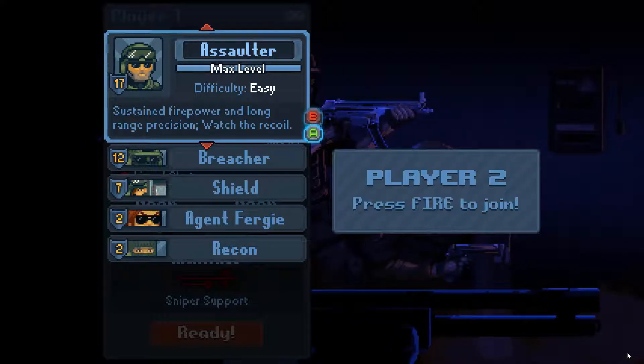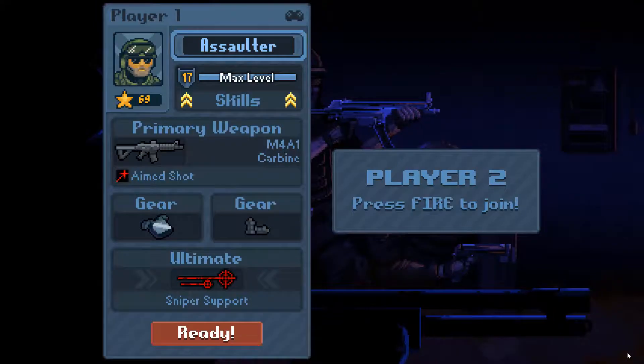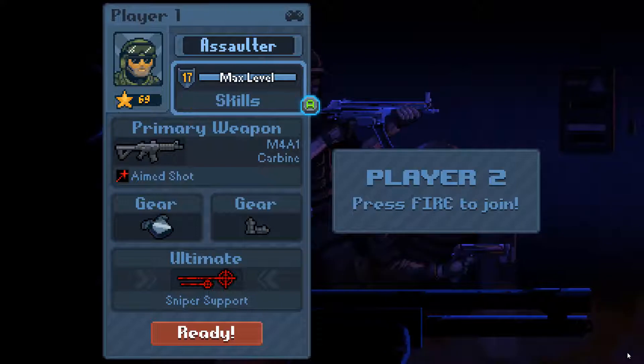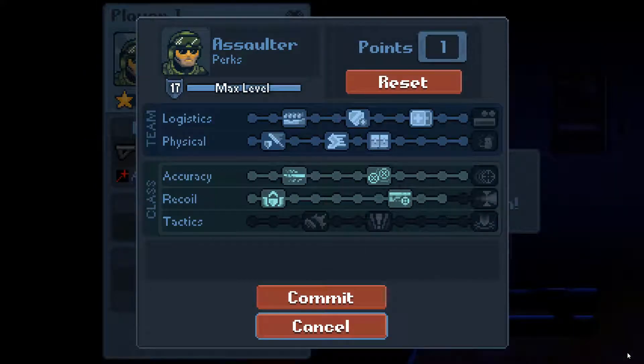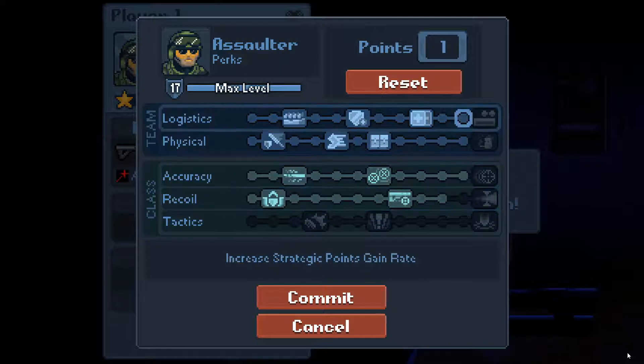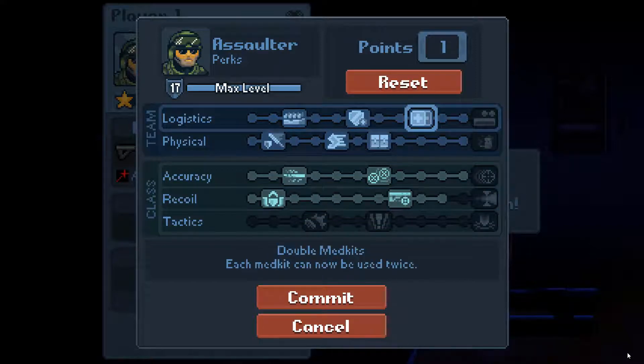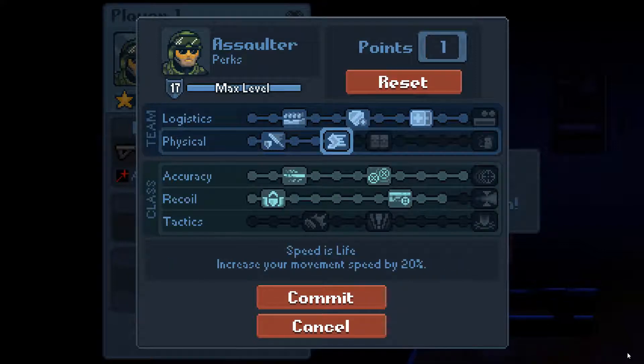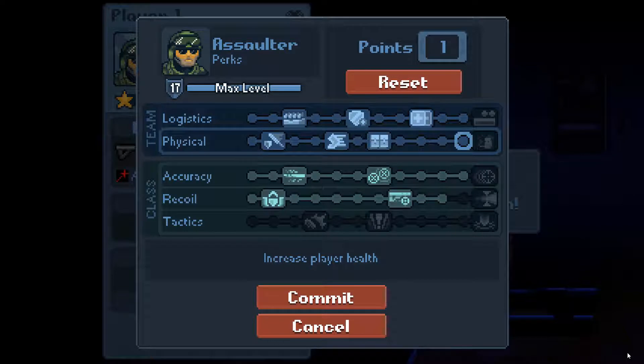The assaulter means we can take down bad guys quickly and hopefully without accidentally wounding or killing hostages. Each character has various skills that you can upgrade as you continue to build experience points. What's nice about this is that you can unlock various abilities — for example, double med kits where each med kit can be used twice — and I can adjust these up or down as I want, so you're not really locked in.